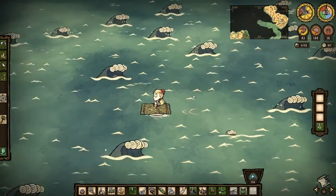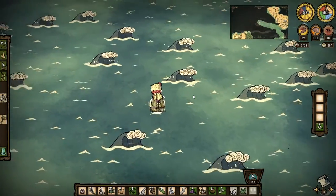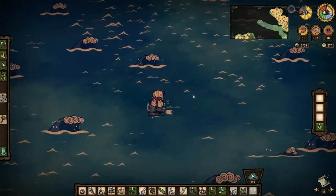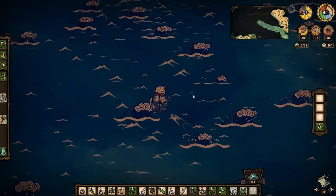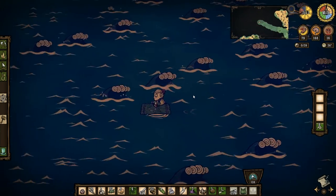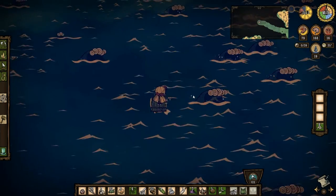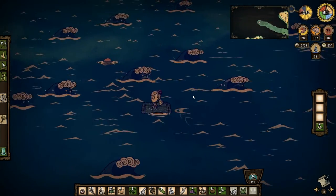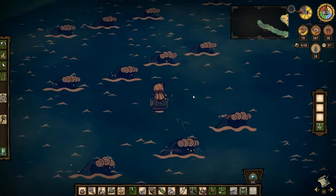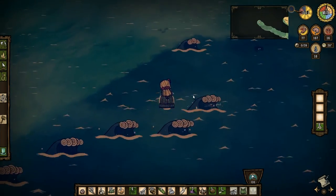Going against the waves here — the surf is rough! Let's see if there are some more shallows up ahead. Nothing yet. Come on, shallows, where are you? The darkness is coming and I'm heading into deep water. I'd hate to have to park out here with a torch all night. I can light a torch on the raft but I can't move while holding it. There we go — some shallows, so there should be more land ahead.